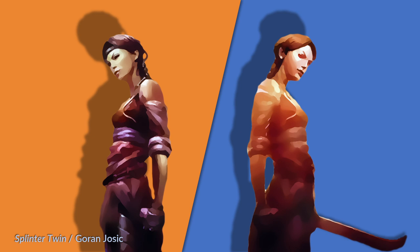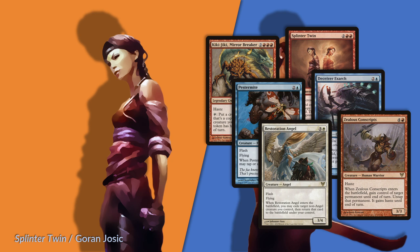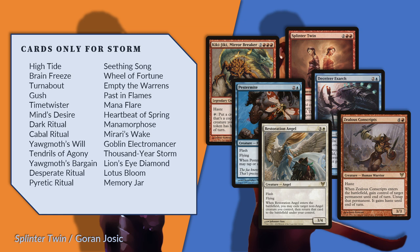Archetype parasitism is a less acute illness when only a few cards are devoted to supporting a combo. For instance, the desire to support Kiki Twin results in the inclusion of Pestermite and Deceiver Exarch, which are parasitic as they have no reason to exist save for the combo. Other combo pieces such as Restoration Angel and Zealous Conscripts can be useful elsewhere as well. Storm, though, occupies a substantial swath of cube real estate. By my count, there are 26 cards in the cube whose only purpose is to enable Storm.